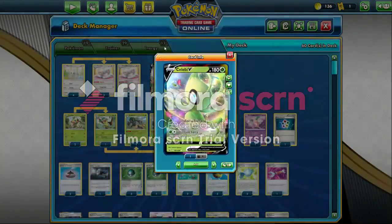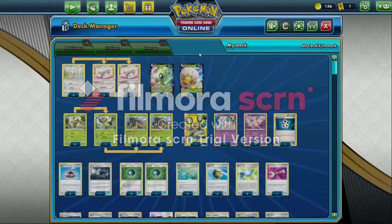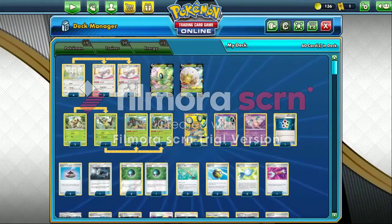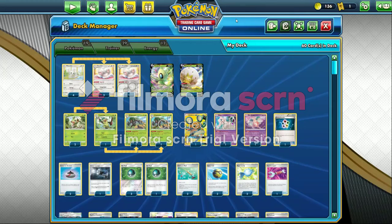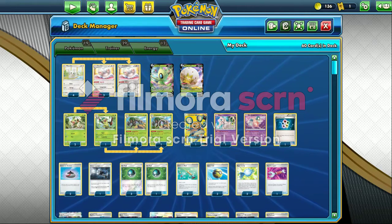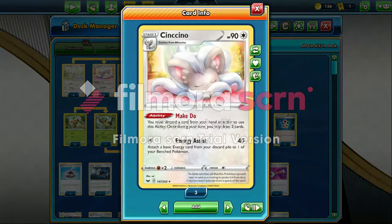Mainly you want to get Celebi V out. You also get some Cinccino out for draw support. You can get Rillaboom out for some extra energy acceleration, so you can get that turn one — place down a Voltage Beat and begin attacking. Then you just keep attacking. I play a full four line of Cinccino. The reason I play Cinccino is because it has Zoroark's ability: discard a card from your hand, draw two. You can constantly discard and constantly draw — it's great for consistency.